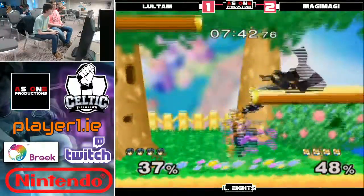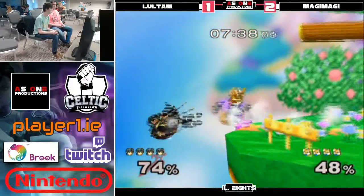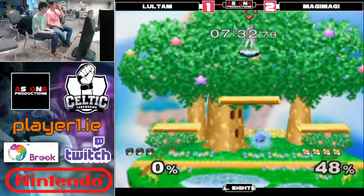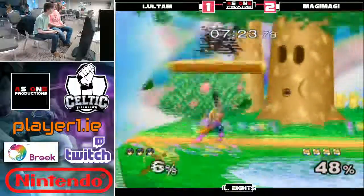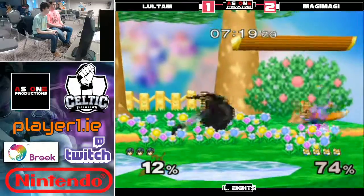He catches that approach in there. Nice punch by Magi — good punish, no jump. Oh, beautiful. Oh no, he did just jump the entire time. That was nice stuff. Yeah, that was really good by Magi. Magi just has these moments where he's really good, but lots of other times he seems quite nervous, kind of shaky. You can kind of see him his whole body shake when he actually lands moves sometimes.